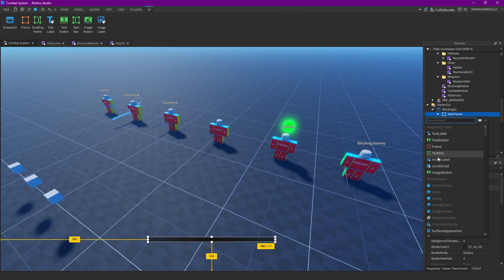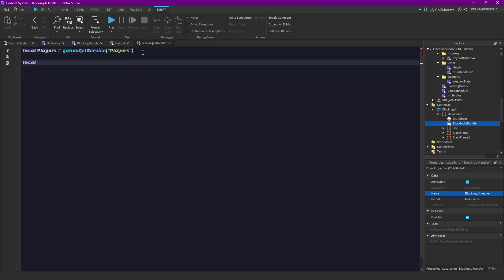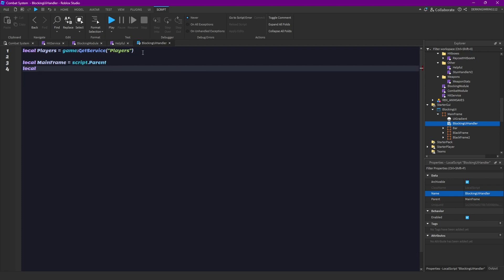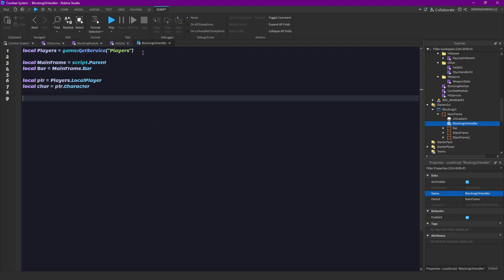But now let's script this — get our UI set in the script. I'm just gonna call this blocking UI handler. It's a really simple script. So let's get our players, game service players. Then let's get our mainframe — that's the script parent. And let's get the bar — that's the mainframe bar. Then let's get our player — that is players.LocalPlayer. And then get the character — that is player.Character.